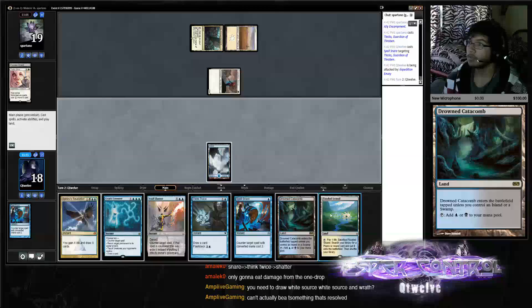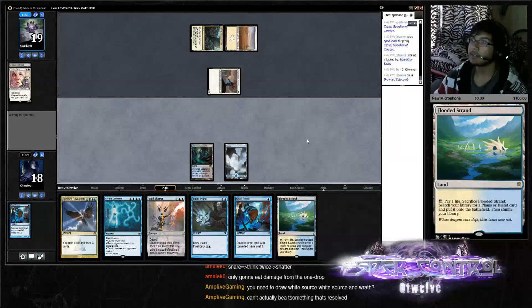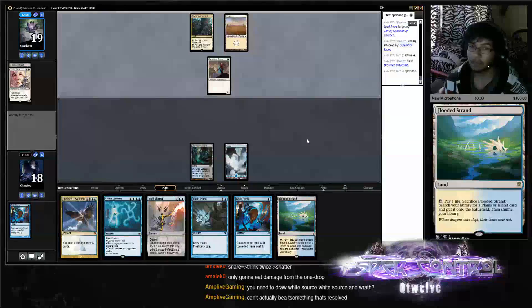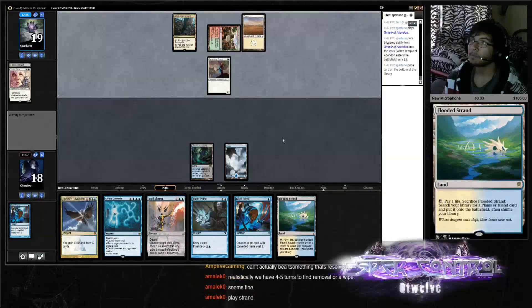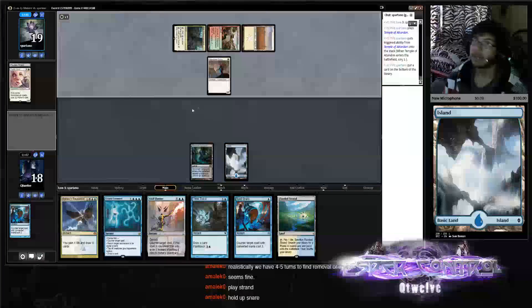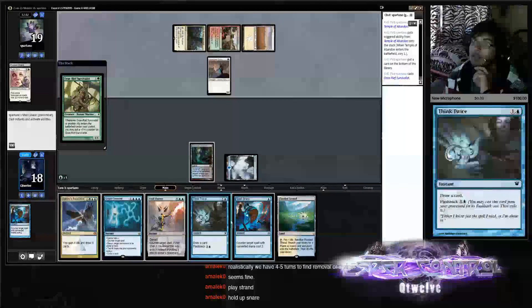Another one of those — I think Drowned Catacomb. If he plays nothing, Think Twice. If he plays something, hope it's a Thalia — Spell Snare. Let's see one, two — another Snare. Pull up here, yeah we Snared this — I'm down with Snaring that.